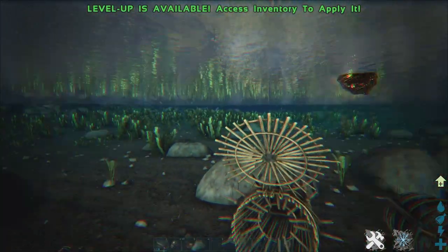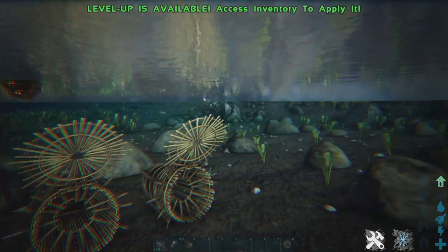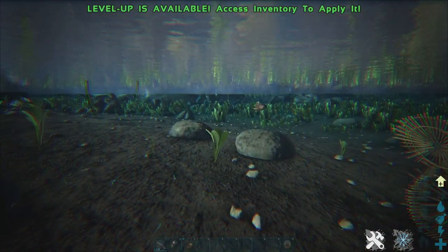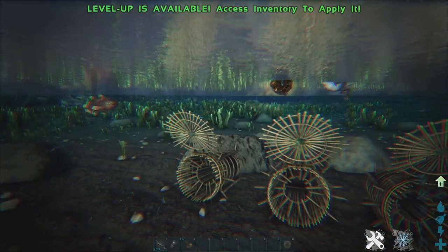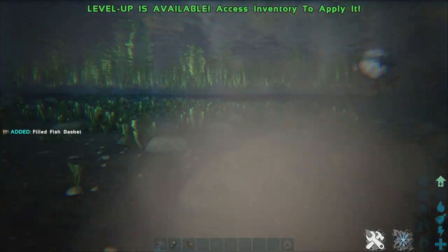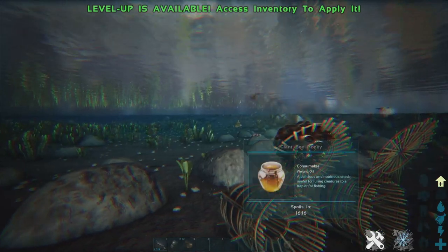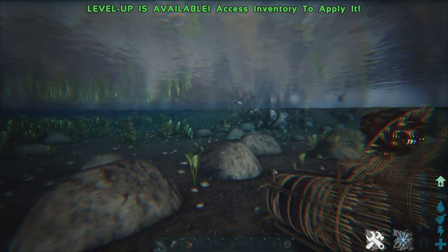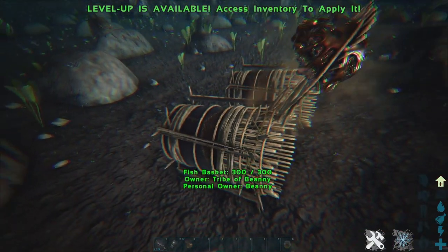When you're in the water and you press that inventory slot, you'll throw the honey on the floor. That honey will attract fish from afar — you've got some coming from over there. As this fish gets closer and starts to eat it, you can pick it up — bam — and then you've got yourself a fish. There's a big one coming from a distance too.